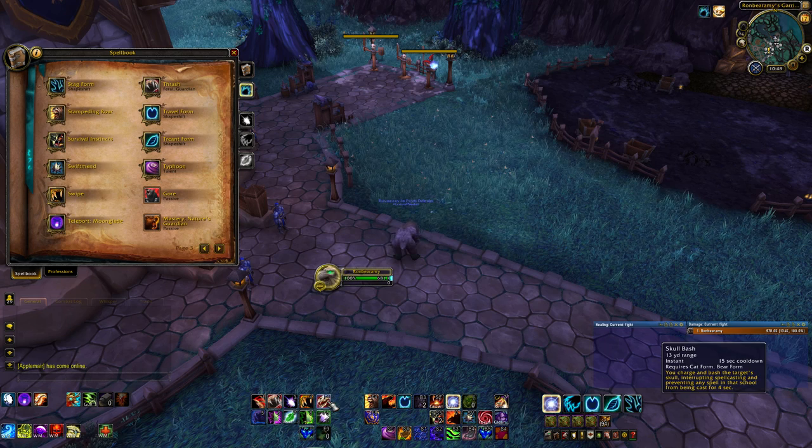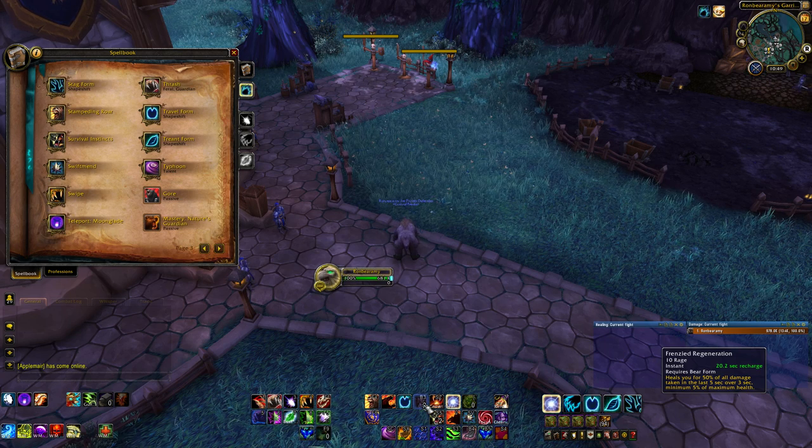Frenzied Regeneration operates on a two-charge system. It's a self-heal that heals you for half of the damage you've taken over the last five seconds, delivered over three seconds — so if you took 100,000 damage in the last five seconds, it heals you for 50,000 over three seconds. It has a fairly long recharge but will heal you for a minimum of 5% of your max health even if you've taken less damage than that. It only costs 10 rage.